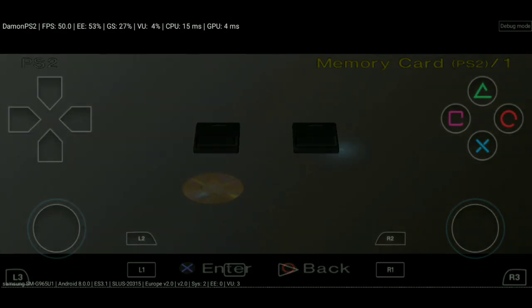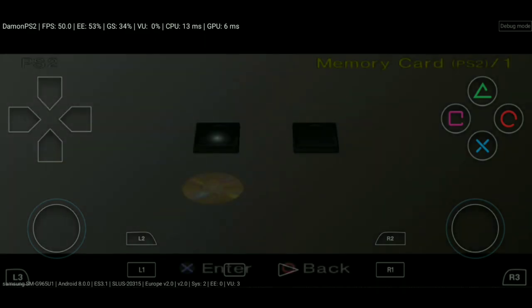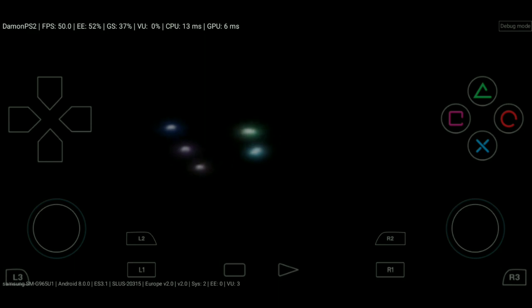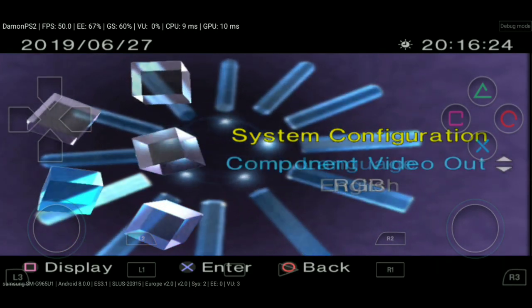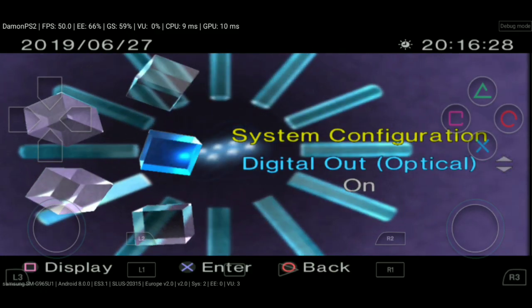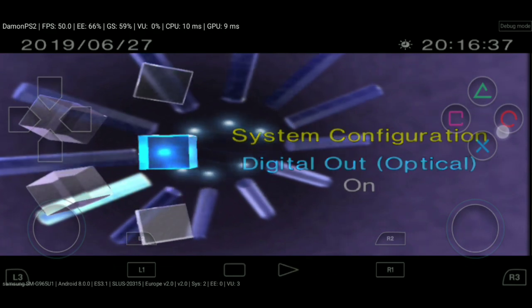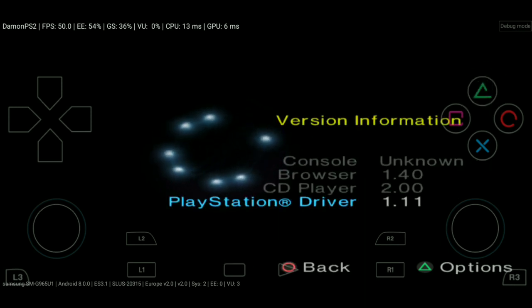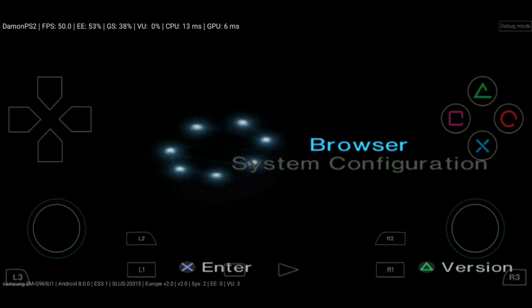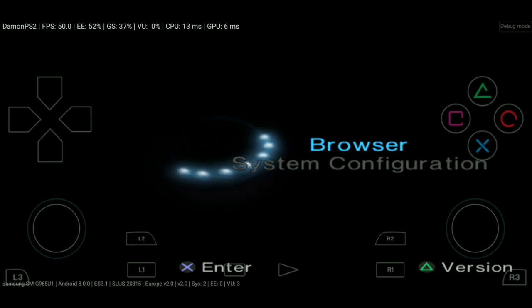If you're just trying to pull up your game files you can do that, or if you want to pull up the PS2 menu like I did, you can do that. You can do the browser or the configuration — you can set the clock, language, video out — which wouldn't make much sense unless you have something plugged in. There are different things these BIOS do. I'm not sure what the full purpose is; maybe somebody can tell me down in the comments.